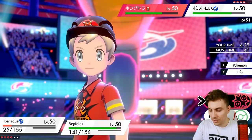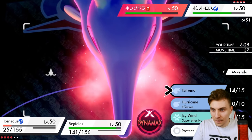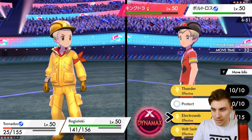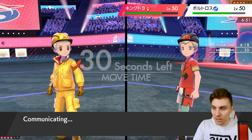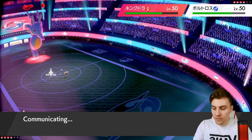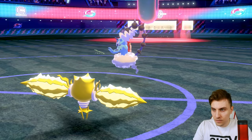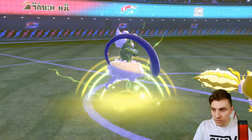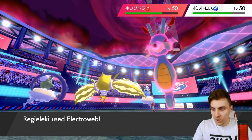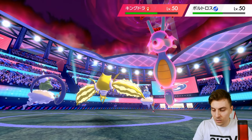We can just double Icy Wind and Electro Web again. I'm kind of not worried if I lose both at this point to be honest. Yeah, the Eerie Impulse coming out — it's not the worst because we're just slowing everything down. Even when our Tailwind goes, we've still got an advantage.